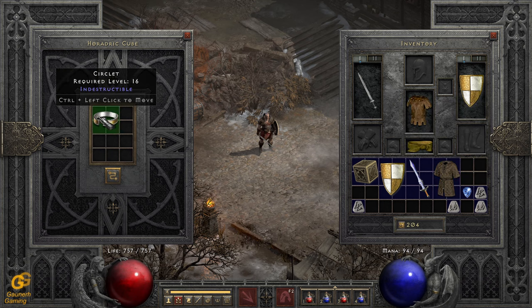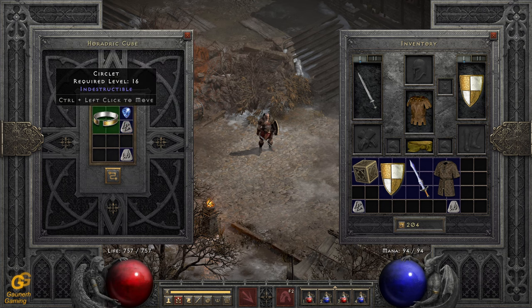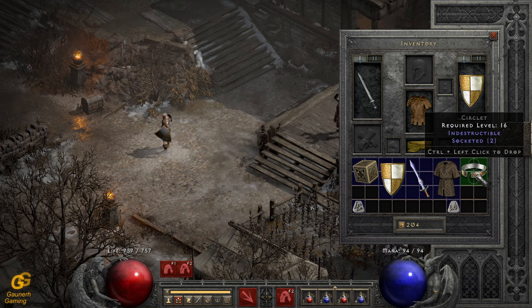We also have a helmet, and the recipe is Ral, Ort, and Perfect Sapphire. You can also go to Larzuk and socket it — he always gives the maximum amount of possible sockets depending on the item level. If you transmute it with the cube you get possibly up to three sockets, but let's check — turns out this helmet can have two sockets maximum, so we got the maximum amount, which was a 50/50 chance with the cube.